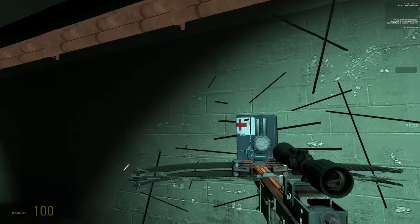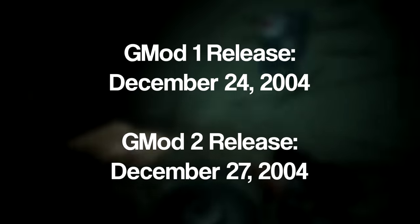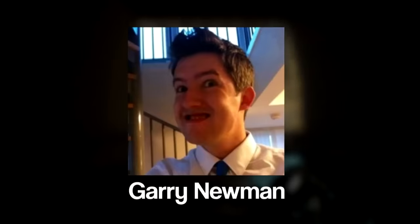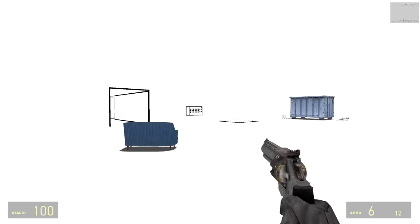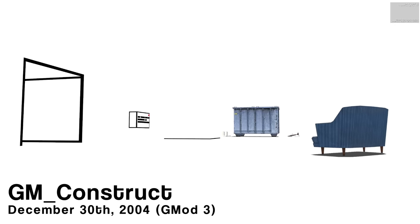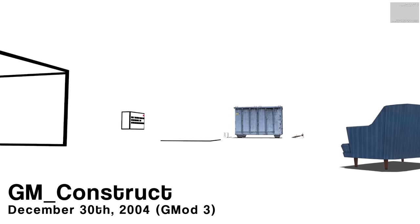The first two releases of the game, dubbed Gmod 1 and 2, were posted online just three days apart in December 2004, but the only levels they came with were the stock ones from Half-Life 2. Gary eventually decided that he wanted his project to have its own map, and that's when he created this. This weird, indiscernible white void was the first iteration of GM Construct, debuting on December 30th, 2004, alongside the release of Gmod 3.